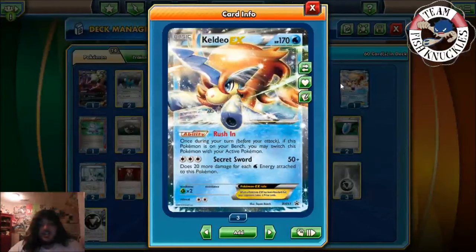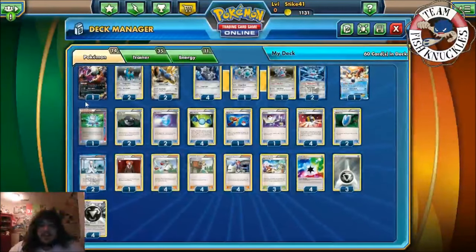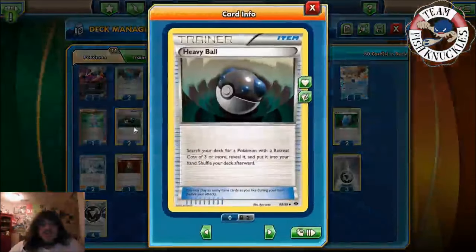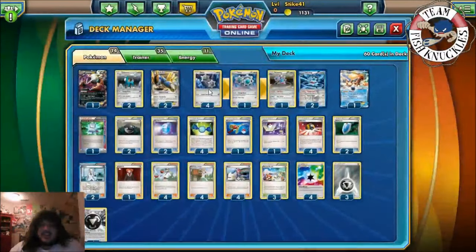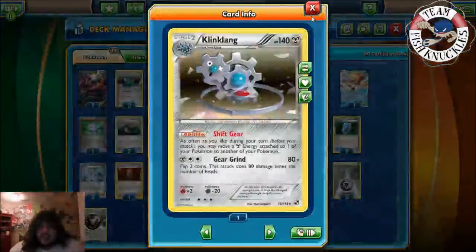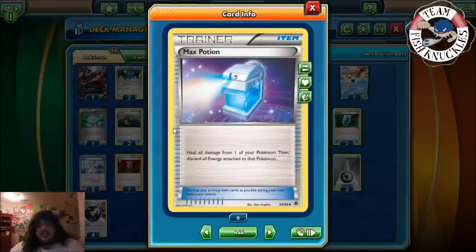The rush-in switches Keldeo from the bench to the active, and you can use Secret Sword — that's 50 and 20 more damage for each Water Energy attached to this Pokemon — which helps against fire decks. That's all the Pokemon we play. We play one Computer Search to search your deck for any card. Two Heavy Balls to search for Pokemon with a retreat cost of three or more — that's Klink, Klang, and Klinklang, which all have three-plus retreat.